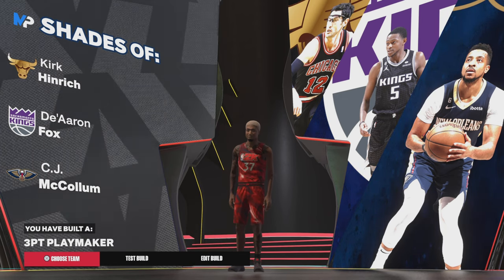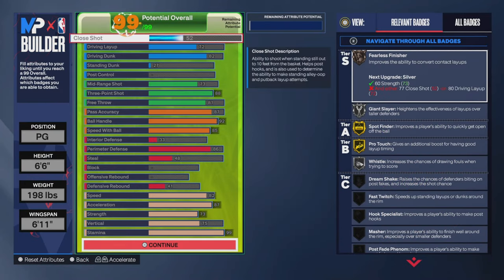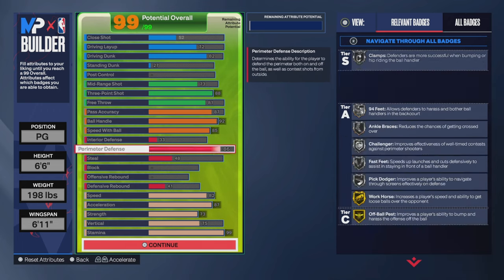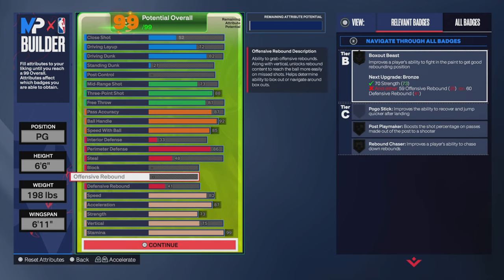Now on to the next build — the one with driving dunk. I'm not going to spend too much time on it: 82 driving dunk. I basically just flipped the layup and dunk ratings, and all the rest of the stats are the same except the steel, which I dropped. I went into the animations and wanted Clay Thompson and Luka Dončić dunk packages, so I only needed a 70 driving dunk — then I went back and re-optimized.